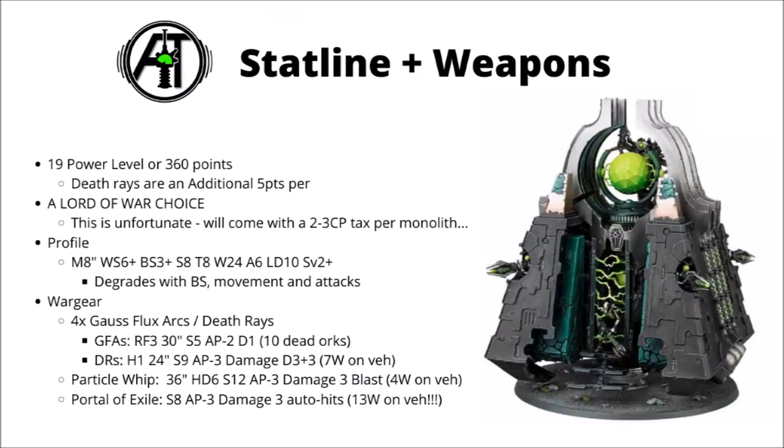If you do upgrade to the death rays, which will be 20 points for the four, each of these is a heavy 1, 24 inch range shot, with strength 9, AP minus 3, and a big damage of D3 plus 3. If you focus fire with all of them, then their average expected damage output per turn will be around about 7 wounds on a toughness 7 or 8 vehicle. Of course that number will be very swingy indeed, depending on just how many of these very powerful wounds you get through.